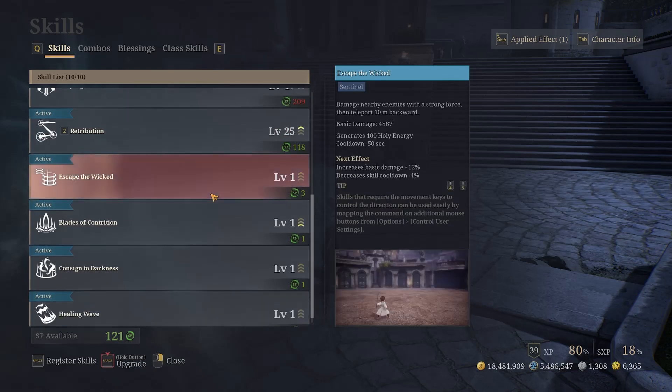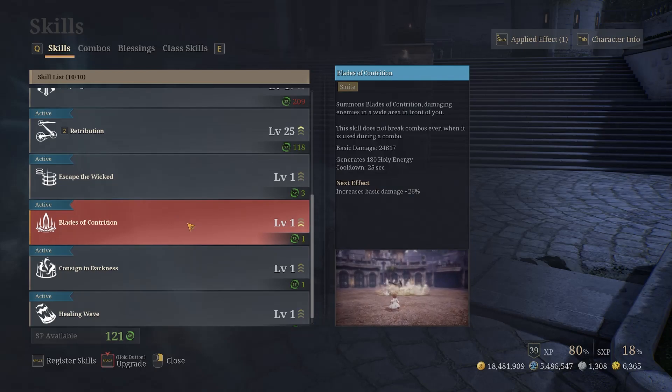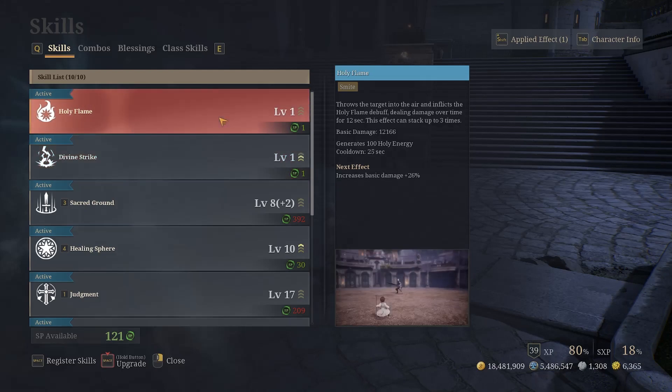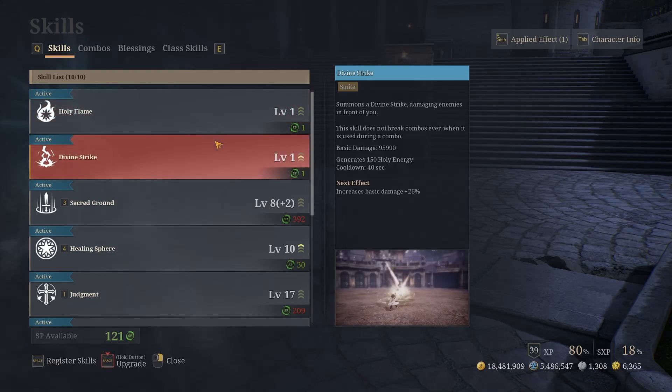Next we have Holy Flame, Divine Strike, and Blades of Contrition — these are three smite skills that can be used together. They all hit very hard, especially Divine Strike, which is the hardest-hitting skill in Priest. The only downside is a fairly lengthy cooldown: at level one it's 40 seconds, but as you level it up to level 30 it becomes less.